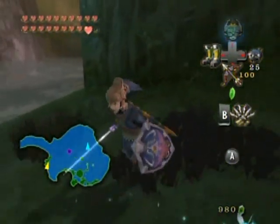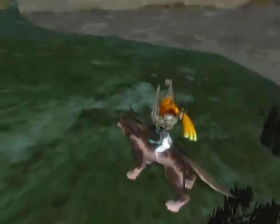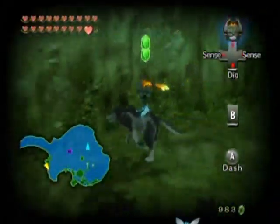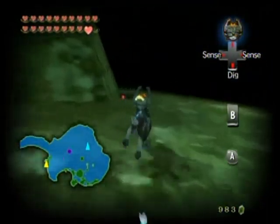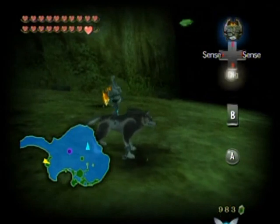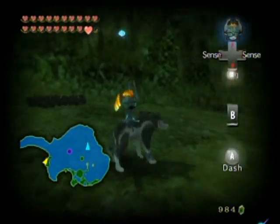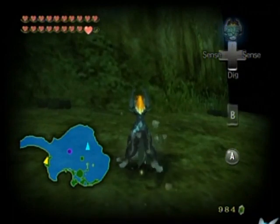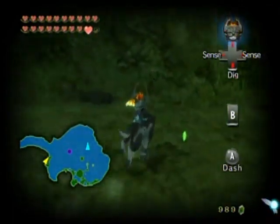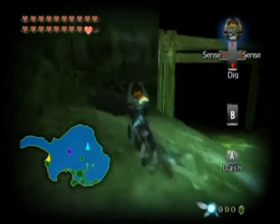I'm just going to chop the grass first as normal human Link before I move on to wolf form. Wolf form! Let's just see — I doubt there will be anything here, but I could be mistaken. Is this... yeah, it's just a regular dig spot. I'm sure these are as well. And I picked up a blue rupee off camera, so I won't tell you the amount — sorry. Just in case you forgot the amount of the blue rupees.